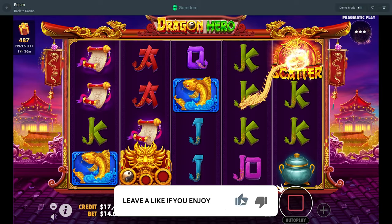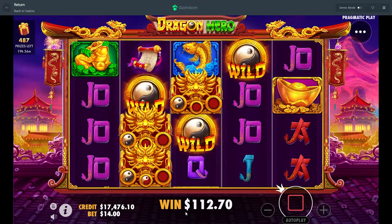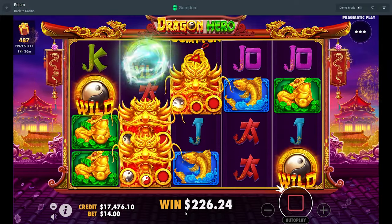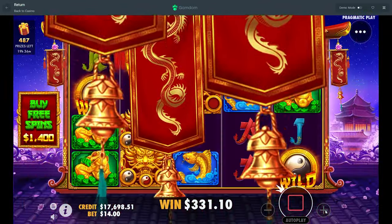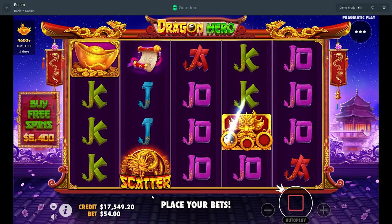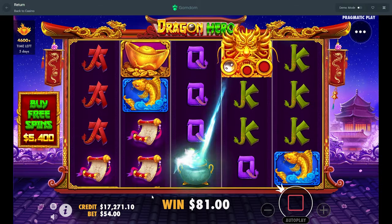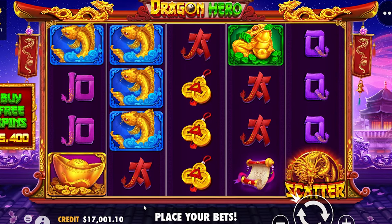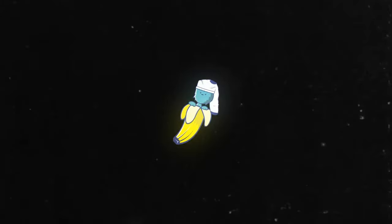Y'all need to smash the like button, make sure you are subscribed, and enter the giveaway — just comment below your Twitter handle or wallet address and an idea for a video, that's literally all you gotta do. This was a freaking insane video — we're gonna spin down to $17k. What a video! I'm gonna go on $54. Can't get over this. Alright, that is that — I hope y'all enjoyed the video, I'll see y'all tomorrow with another one and probably another Dragon Hero video in a couple of days. Peace out guys!